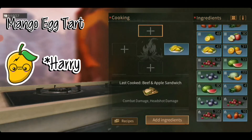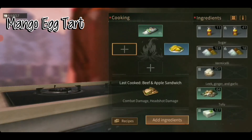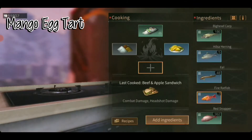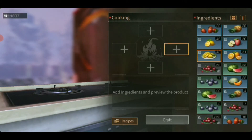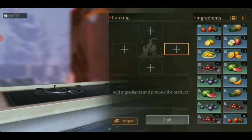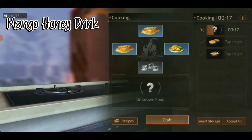For the mango recipes: one mango, one flour, one sugar and one egg. For the Shorterland recipe, remember to prepare about 20 eggs, 20 flour and about 10 of the ingredients from the town hall. The next recipe requires two mangoes and two milk. The next one: one mango, two milk and one ice. And the next one: one mango, two honey and one ice.